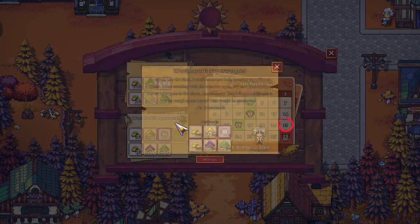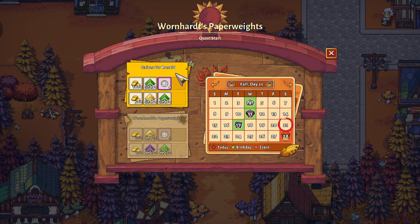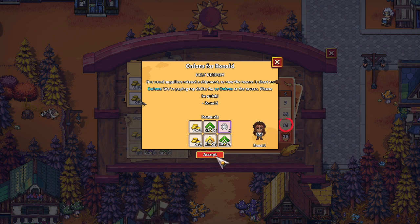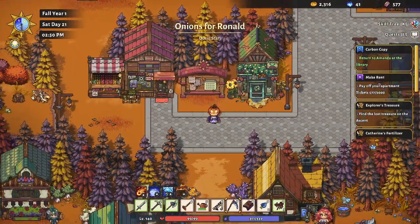Let's check the quest board. Word hearts, paperweight, five stones — yeah, that's easy. Onions for Ronald: ten onions? I don't know if I have that many, but let's just accept it. If it doesn't work, it doesn't work.